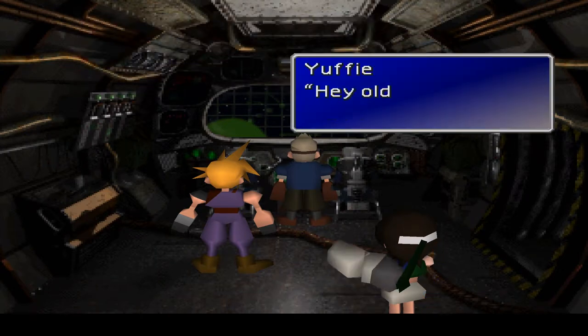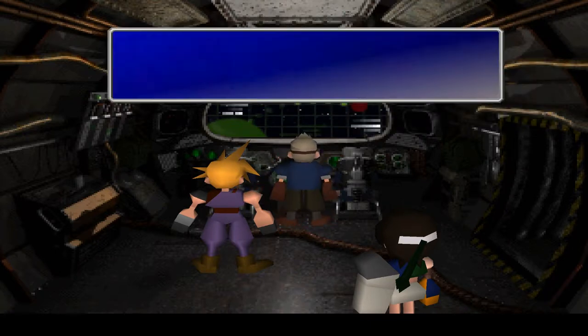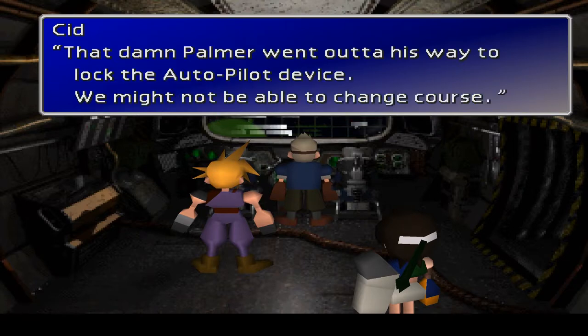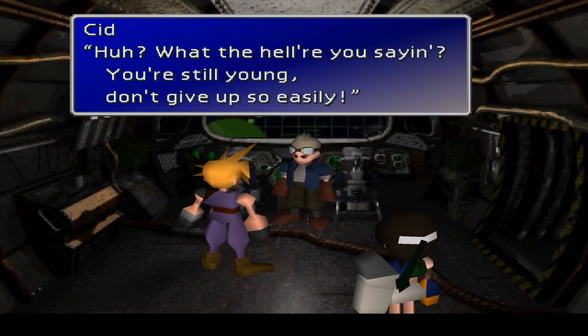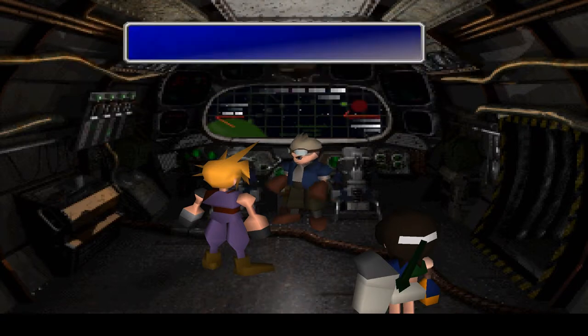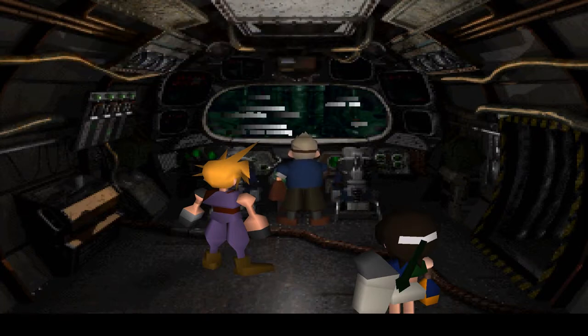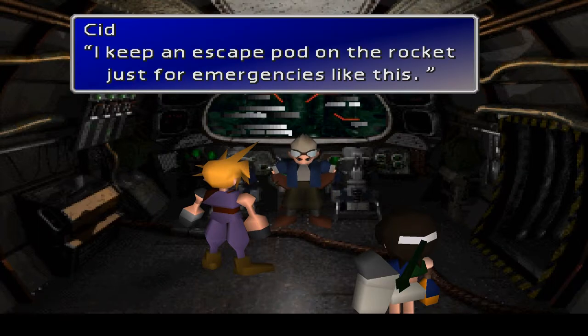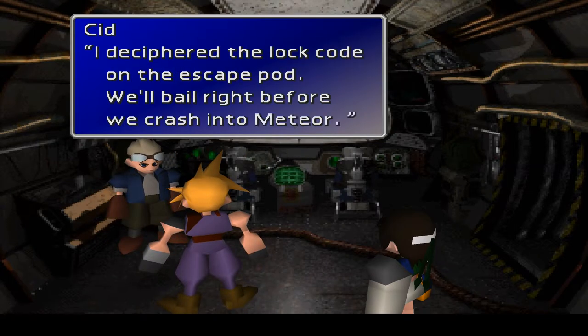Hey old man, do something. That damn Palmer went out of his way to lock the autopilot device — we might not be able to change the course. Is this the end? We're going to die? You're so young — don't give up so easily. We're not going to crash into Meteor. Just watch. It really looks like we're flying at it. I keep an escape pod on this rocket just for emergencies like this! First rocket ever built and you put an escape pod on it — good timing, dude.